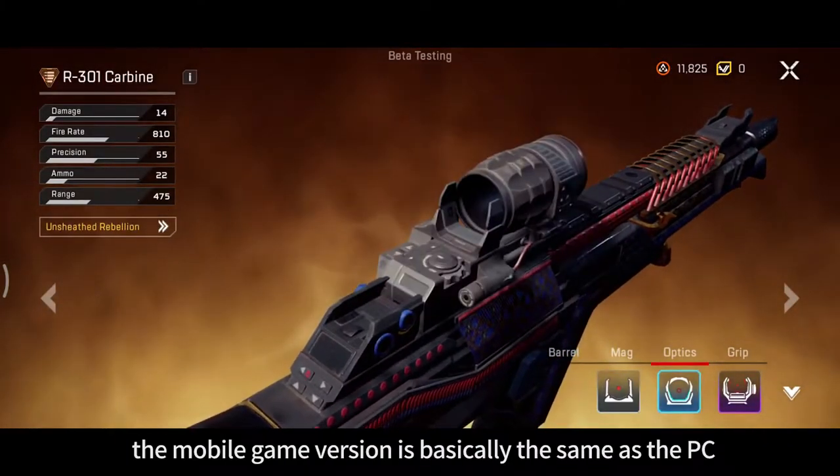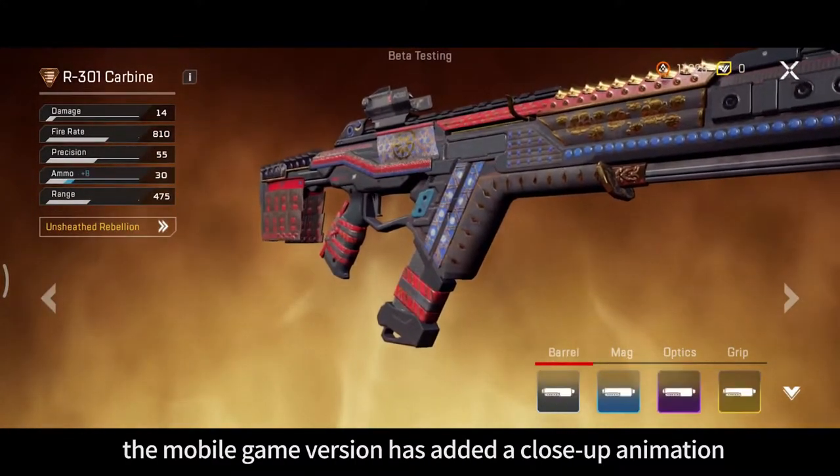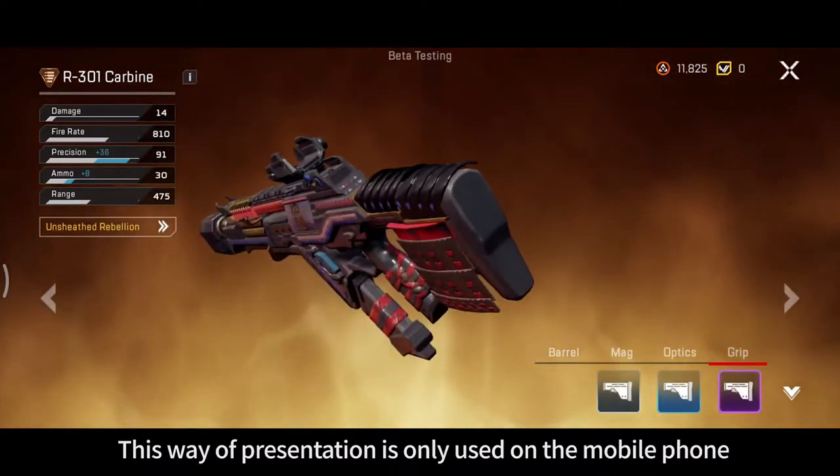In terms of weapons, the mobile game version is basically the same as the PC. It is worth mentioning that the mobile game version has added a close-up animation, a style of presentation exclusive to the mobile version.